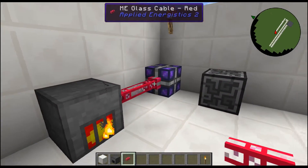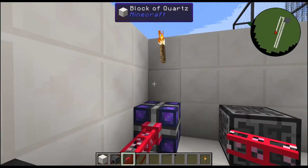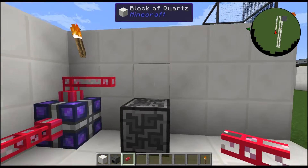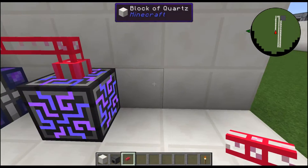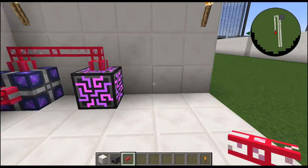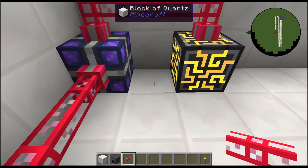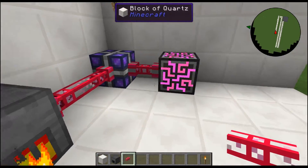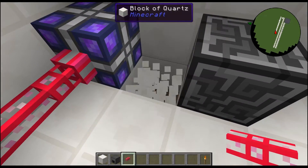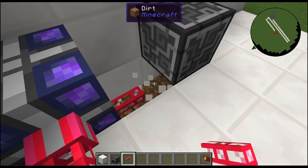Coming over the top like that, it has power — we now have an ME controller with power. If we were to connect our ME network blocks like an ME drive, crafting terminal, or regular terminal, they would all have the ability to be powered. I could have done it separately as well — I could have went like this and it would have power. It does not matter where it goes on the block.